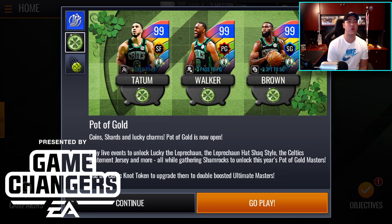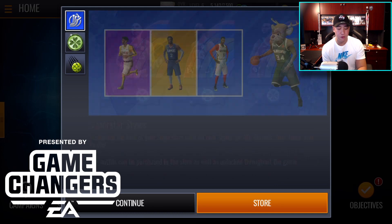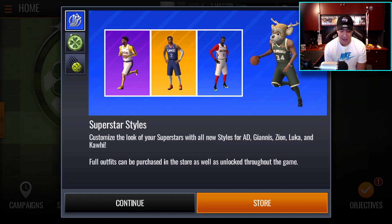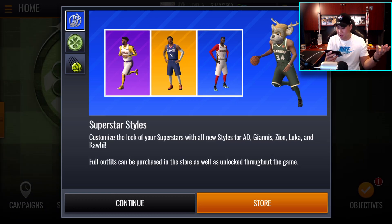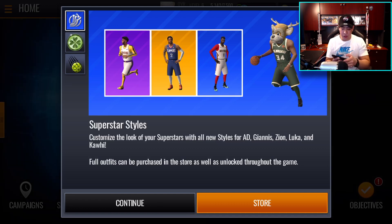With St. Patrick's Day right around the corner — I believe it's March 17th — we got the Pot of Gold St. Patrick's Day content in the game. Before we get into that, there are some new superstar styles. I really like this concept of having cosmetic items in the game that also help the player. AD got the compression fit long sleeve shirt, it looks like Kawhi's got something new too, Zion's got the whole compression fit look with gloves, and for Giannis — Fear the Deer — he has a reindeer mascot head.